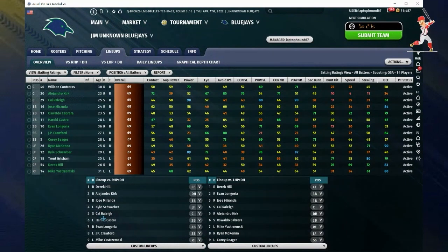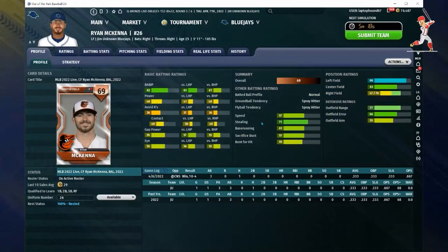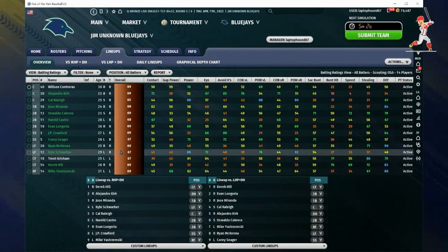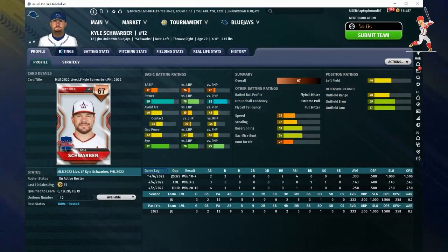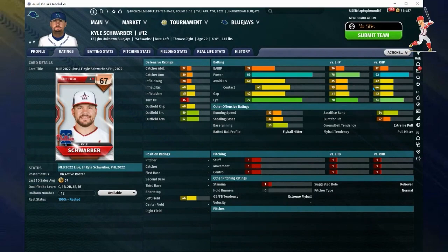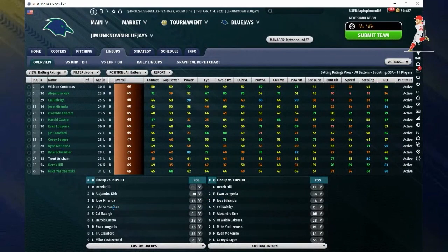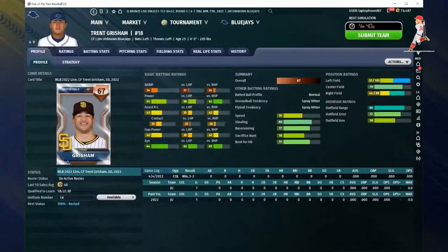Comparing Crawford versus Seager, you'll probably want to use Seager more against lefties and maybe split them in terms of time played against righties since each has their strengths and weaknesses at the plate. For the outfield, you want good defense and you want to try and get that power — speed isn't really important. Ryan McKenna is a really good left fielder but can also play center and right field.